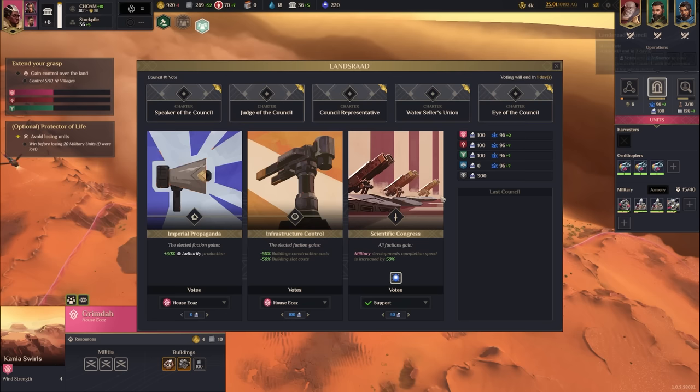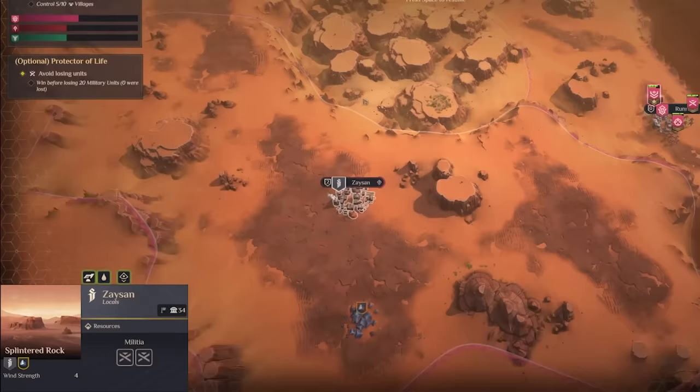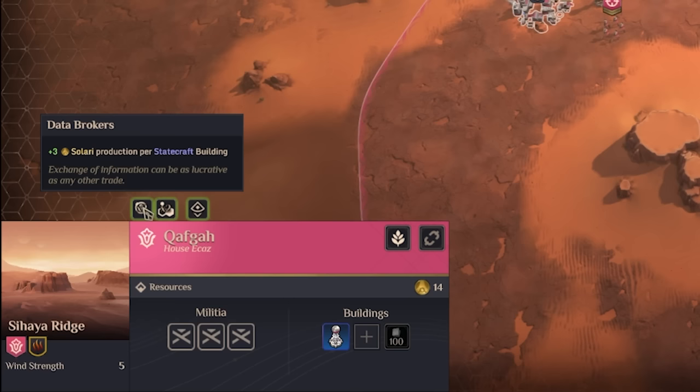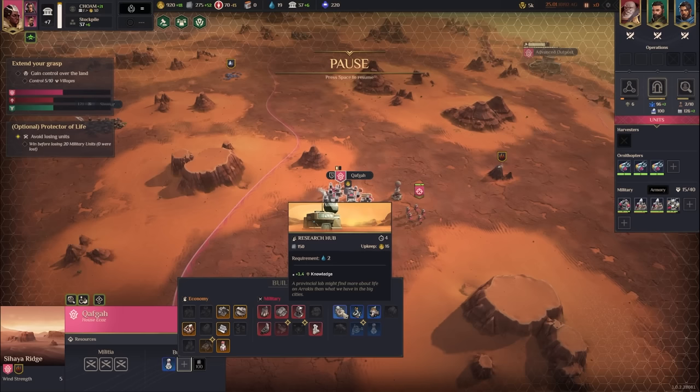My hope is to win the Infrastructure Treaty and get a 50% discount on building slots. Zaysan has become a sanctuary — it can no longer be attacked by other players. I gained plus one authority, and all adjacent villages gain plus one instance of their village traits. So the scientists of Kafka are producing 40% more because this is being instanced twice. If I built a research hub there, we'd get 1.4 knowledge instead of one.